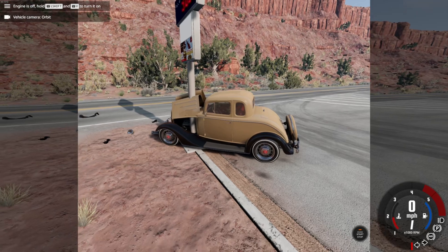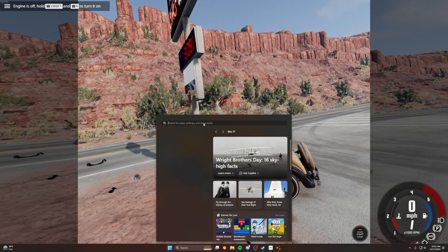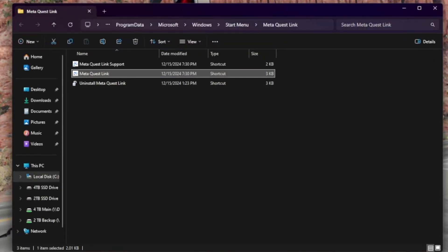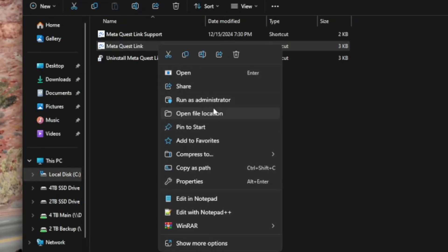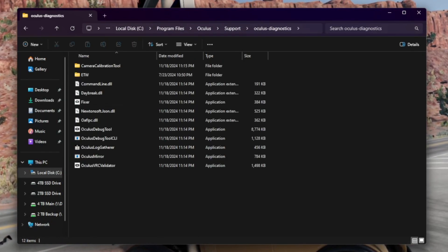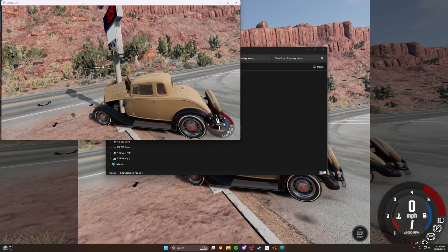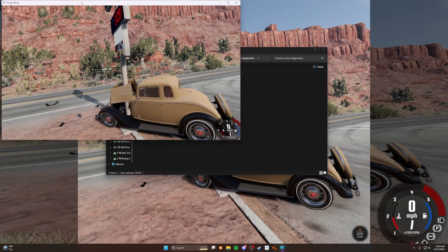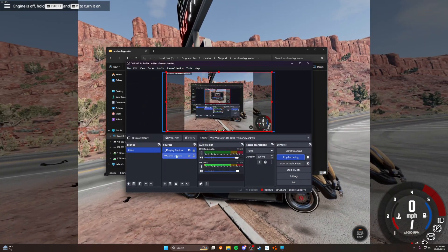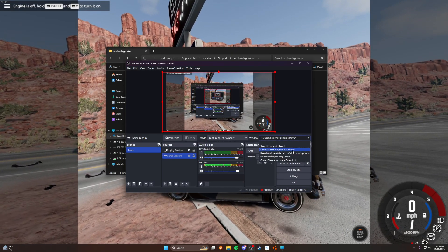Let's go ahead and show you how I record this. I'll just leave the game open. I go into my Windows search, type in Oculus or Meta, and go to open file location. Right-click and click the same button. Go back to Support, then Diagnostics, and then Oculus Mirror. It'll give you this little mirroring window. If you have two monitors, I'd recommend throwing this up onto your second monitor. Then in OBS, I have it set up as a Game Capture, set to capture the specific window, and then I just select Oculus Mirror.